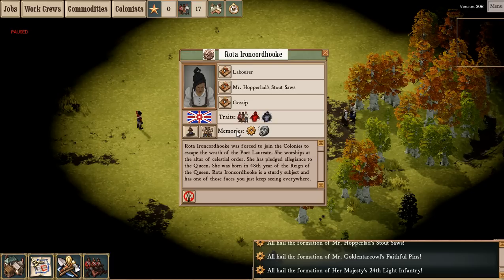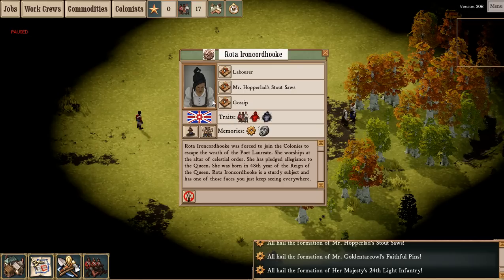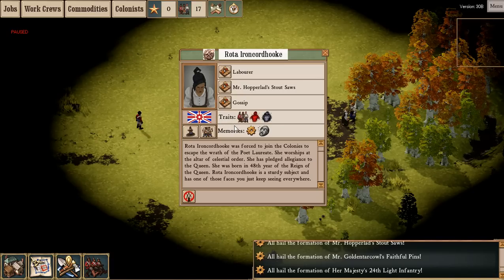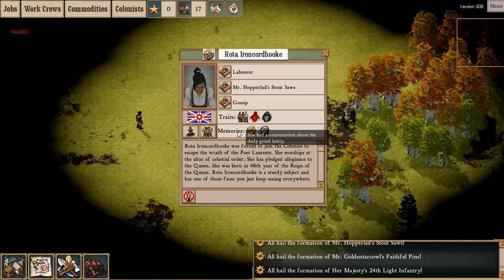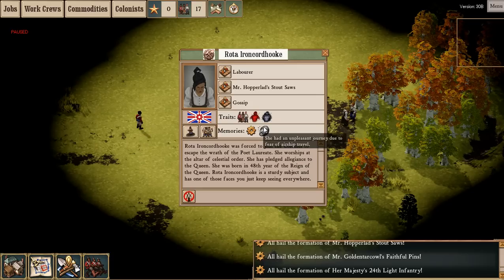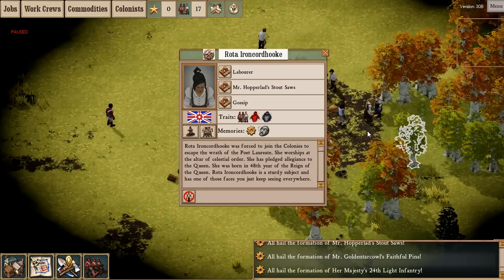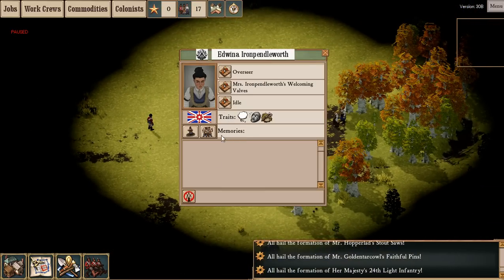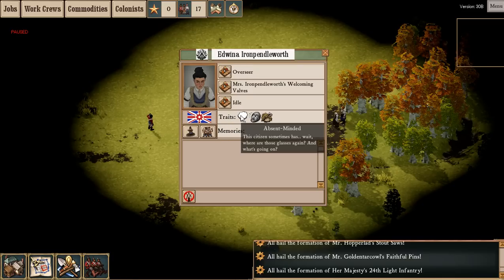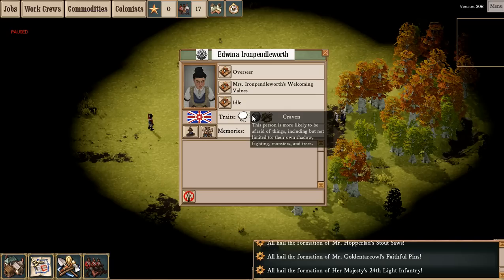Memories are a little different. The game keeps track of every single conversation and every single event that happens to a particular colonist, and depending on what happens is how they will act in the future - which is really cool. I haven't actually seen many management games that have this kind of thing. So she's had a conversation about the Daily Grind lately, and an unpleasant journey due to fear of airship travel. Let's click on someone else - this person hasn't had any memories yet, but she's very absent-minded. She's more likely to be afraid of things including her own shadow, fighting monsters, and trees.